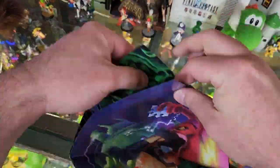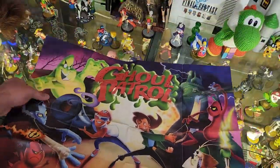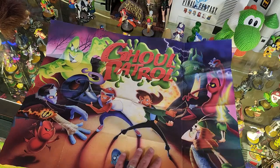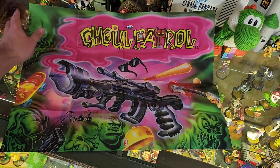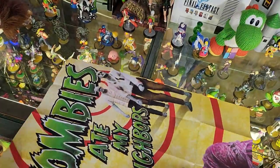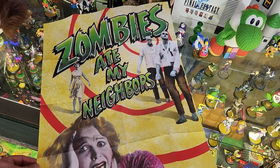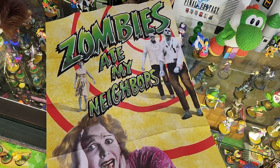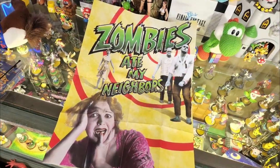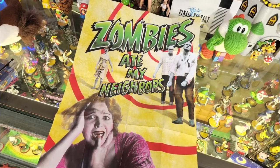And then we have a poster, and it is double-sided. On one side you have the Ghoul Patrol — that art is great. I love how the characters look like a Saturday morning cartoon. And then on the other side you have the big gun from the card, and just a smattering of other things, plus your very classic Zombies Ate My Neighbors cover. I've always liked the cover, but the poster is fantastic. It definitely looks like a horror movie poster. I would love to put this one up — I kind of want to find space for it.